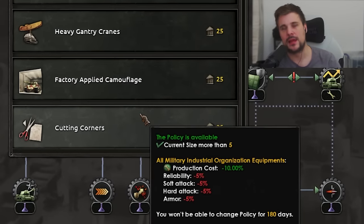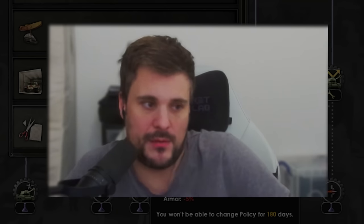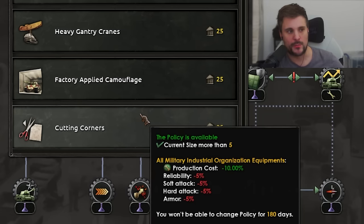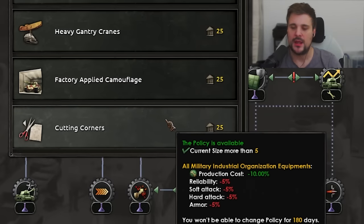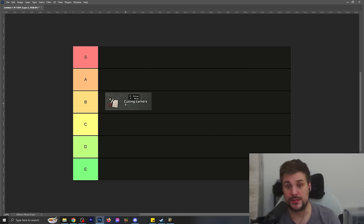First of all: cutting corners. I like anything that can increase your production quantity of vehicles, and by making the overall cost lower, you can potentially increase output significantly. I love this one. When you're in a situation where you want to pump out as many as possible, this is the best one to do it. Losing some stats does sting a little bit, but none of them are particularly painful. If you're a multiplayer player stacking all your stats, 10% production cost is really, really strong. Cutting corners is really good.